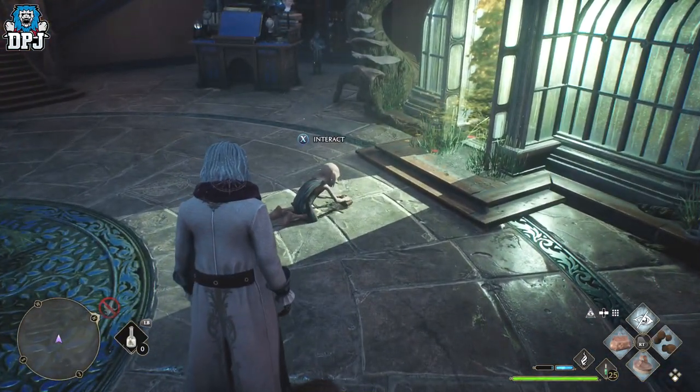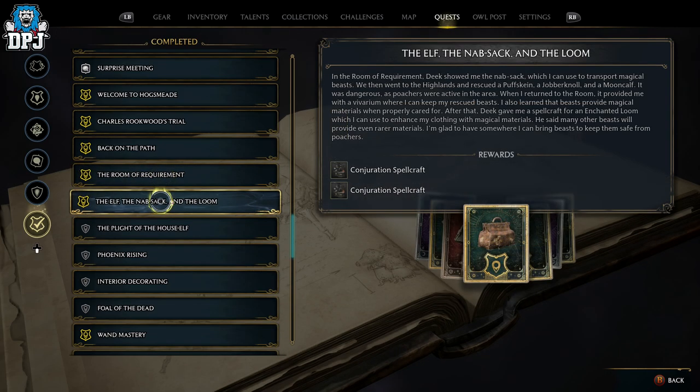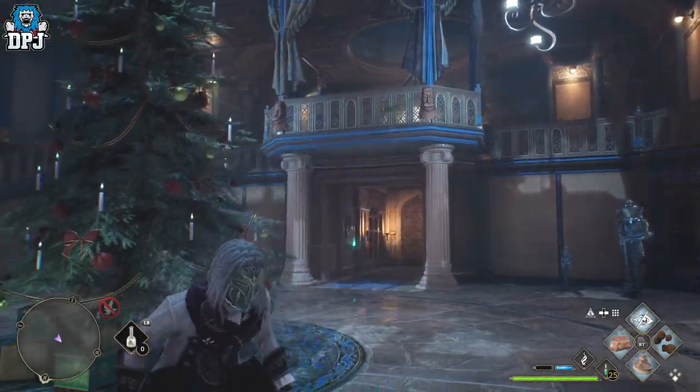You get the last vivarium when you unlock the Phoenix for Deek. Deek's first questline starts after you unlock the Room of Requirement — the Room of Requirement quest is for Professor Weasley, get that done. You then start your questlines for Deek, and the main one is the nab-sack on the loom where you first get your nab-sack. If you just progress the game, he'll eventually offer you more quests, and the last one will be Phoenix Rising where you rescue the Phoenix and bring it back to him, and he opens up the 4th vivarium for you.